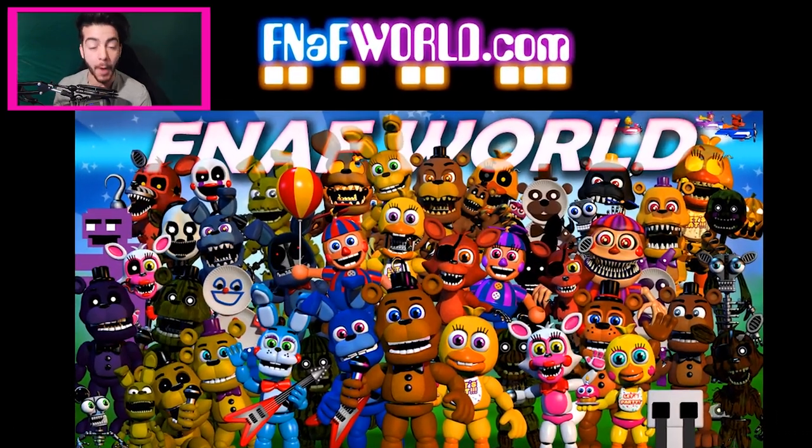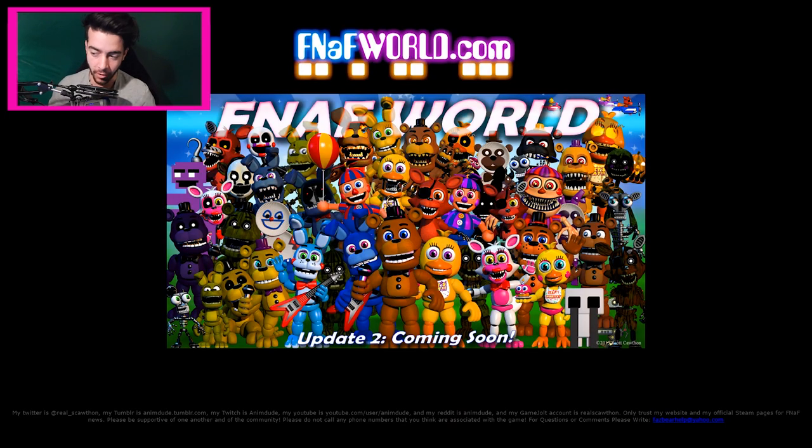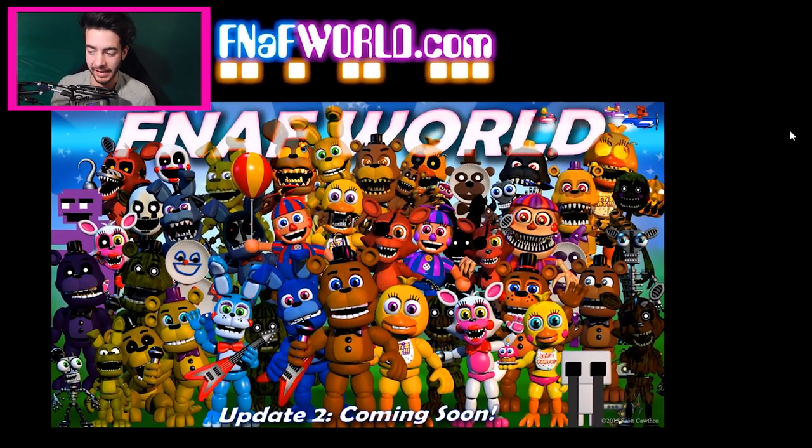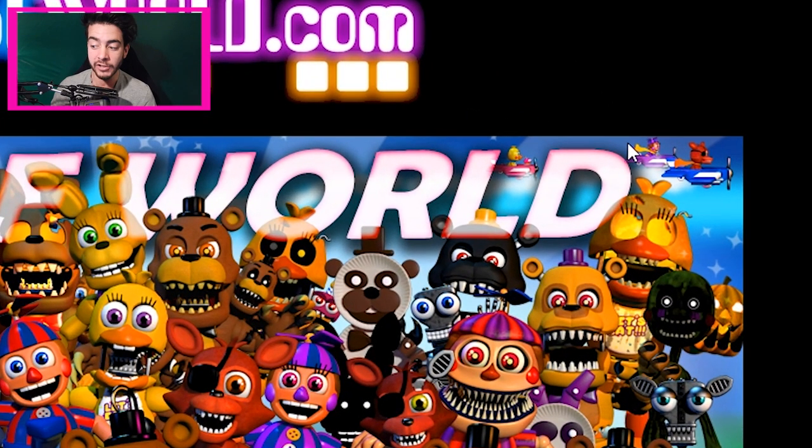Hey everyone, Razbowski here, and holy — FNAFworld.com has been updated by Scott Cawthon himself, and up in the top right-hand corner we have some very interesting things. We've got three planes: one with Chica, one with JJ, and one with Foxy.